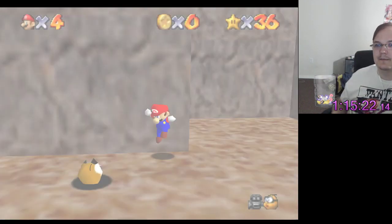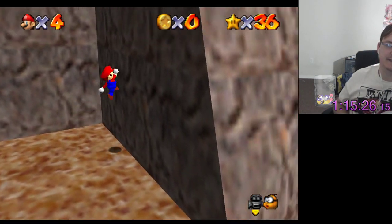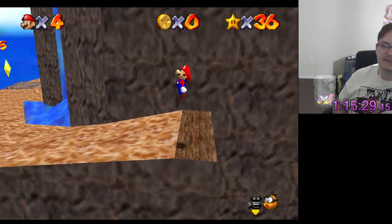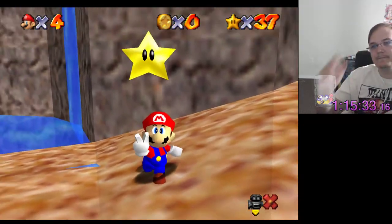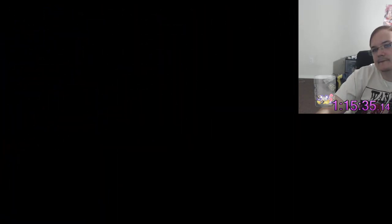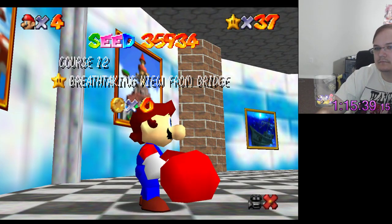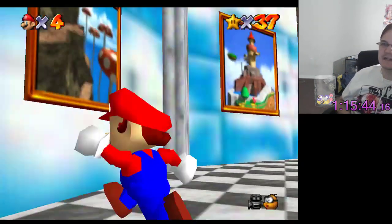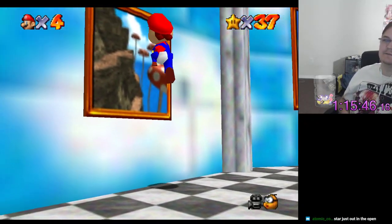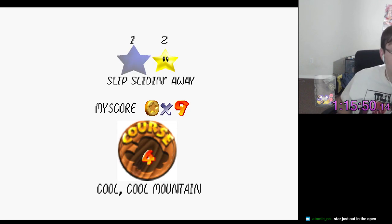Tall Tall Mountain. Wait, no, nevermind. I forgot there is one more place I haven't checked, which is the Princess's Slide. Oh there we go, lucky me. Here we go. If I'm not mistaken, that is going to be Tick Tock Clock. Star is just — that is a thing that happens. A red coin can also be there.